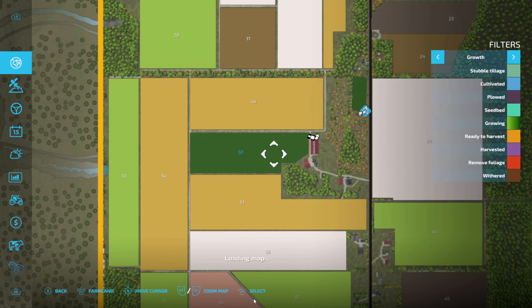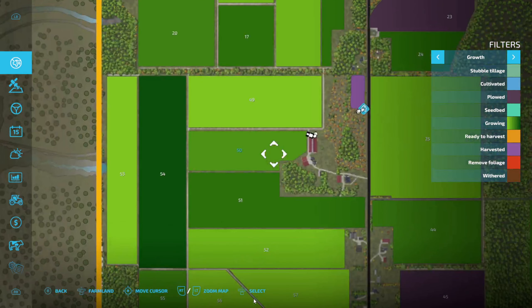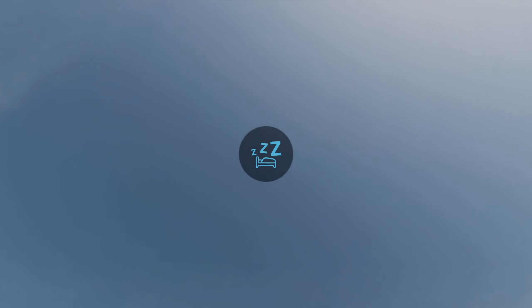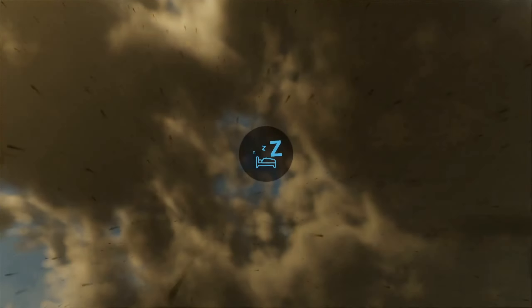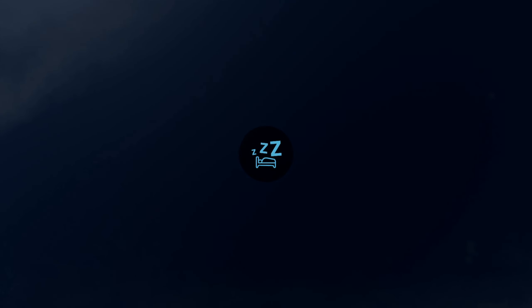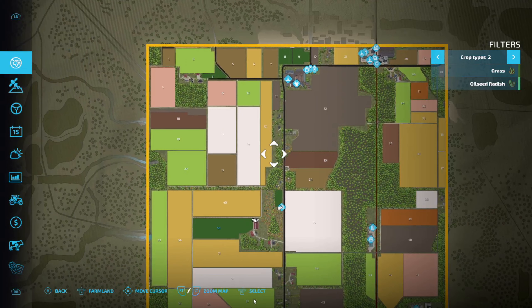Let me turn the grass on so we can see it — both fields are fertilized. Let's just go to April. In April you can plant things like corn, soybeans, and sorghum, so if there are any empty fields it'll probably be one of those three. When I looked before there weren't too many empty fields — 45 is empty, 40 the big one, 22 — not too much else.